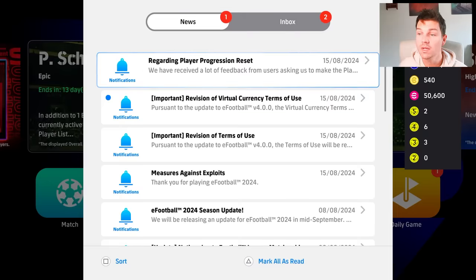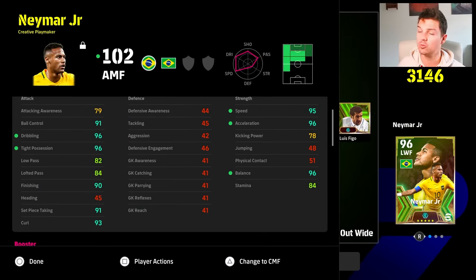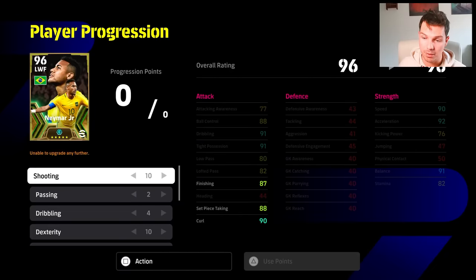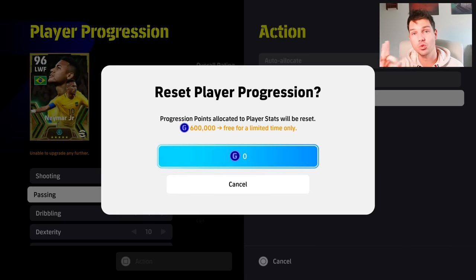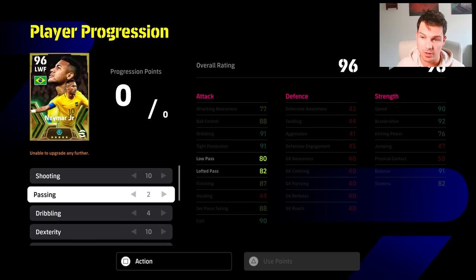You can reset players by following the steps below. If you have a player built in a specific way — say you have a Neymar — you can reset their player progression. Usually it costs money, but today it's going to be free. And once eFootball 25 launches, it's going to be free forever more. So usually this would cost 600,000 GP; now it's costing you zero. They're doing this starting today, and that's going to follow through the whole way until eFootball 25.